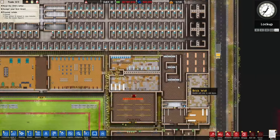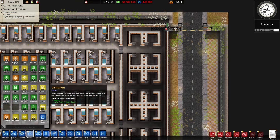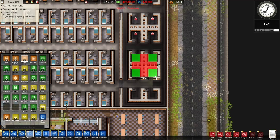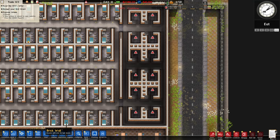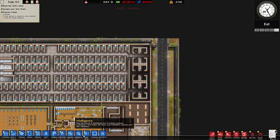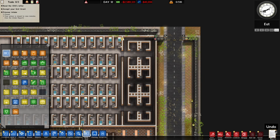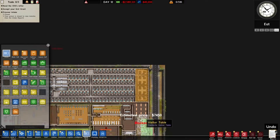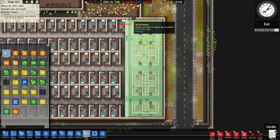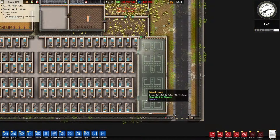Okay, this prison is coming together — we just need to do a few more things. We'll go rooms: solitary. We'll clone everything here and just paste it down at the bottom. We'll get rid of this staff door when we get the chance.